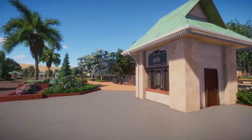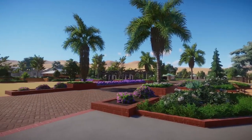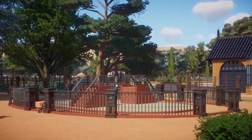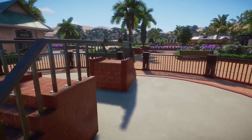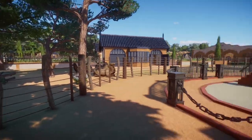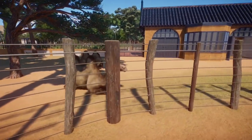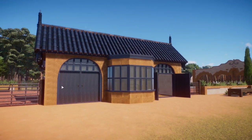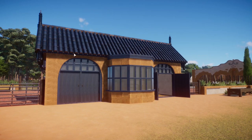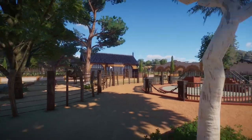Over here we have an animal ride area - this is where you'd book rides for the animals, not just the elephants but a few others. We have a ride station with camels - you'd ride the Bactrian camels. There are also horses, donkeys, and llamas that guests can ride. This camel house is based on the camel house at London Zoo - I completely changed the materials and colors and removed the clock tower, but you can kind of still see the influence.